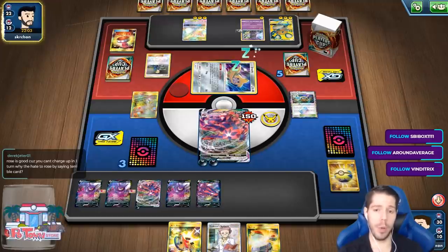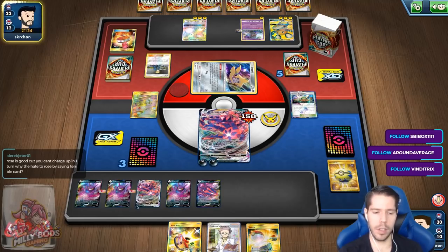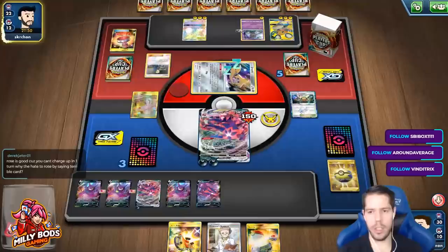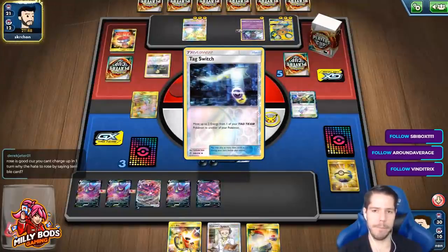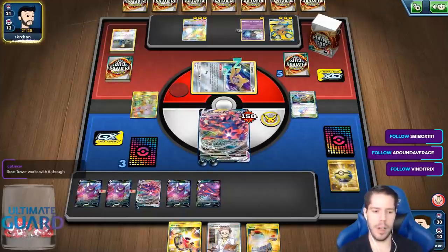Rose is a terrible card, people. You charge up and you discard your hand. Discarding your hand is never good. And Eternatus only takes two energies — you don't need energy acceleration.